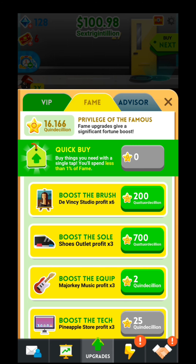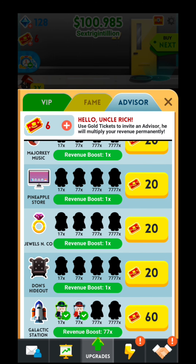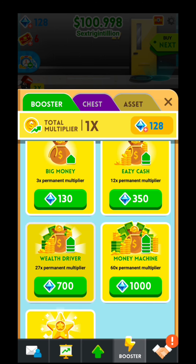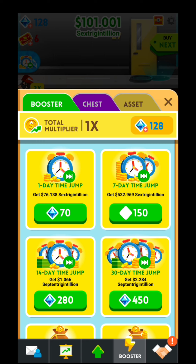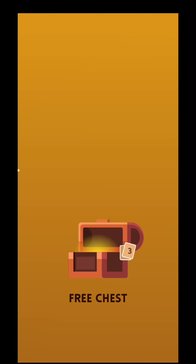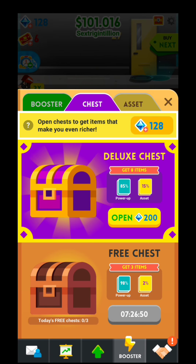You're going to restart your progress and so on. Here are the advisors - this is the place where you will use your tickets. You will be able to multiply your incomes on a specific business if you spend some tickets over there. These are the boosters over here - spend some gems and you will get time jumps and so on. This is the chest. Every four hours you will get a wooden chest - you have three chests a day - and you will get different kinds of boost cards that give you a specific bonus depending on the business you get.